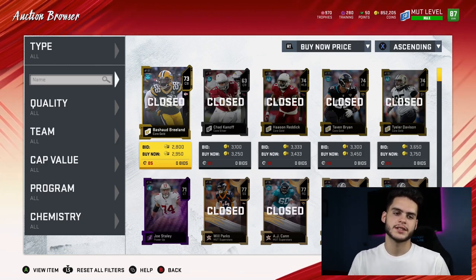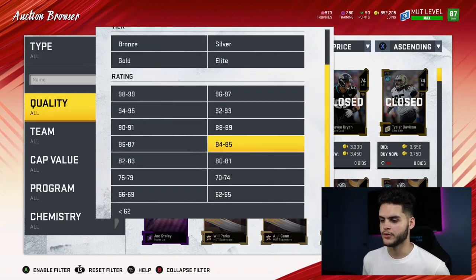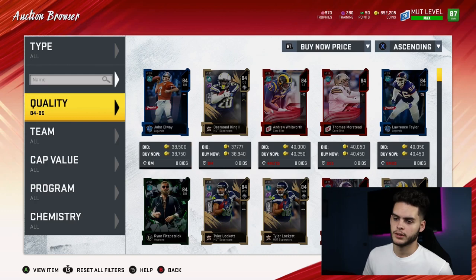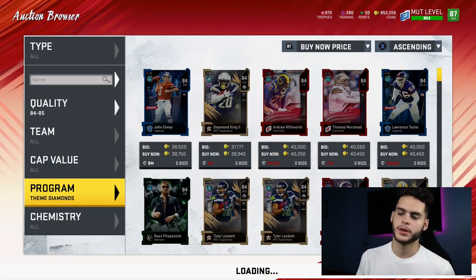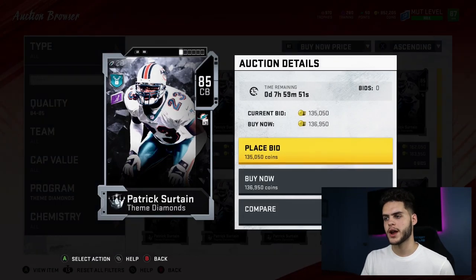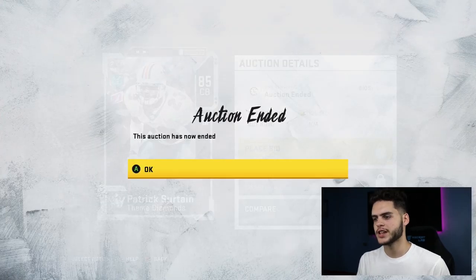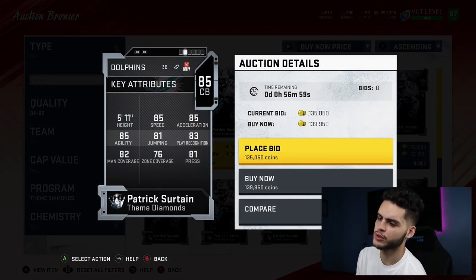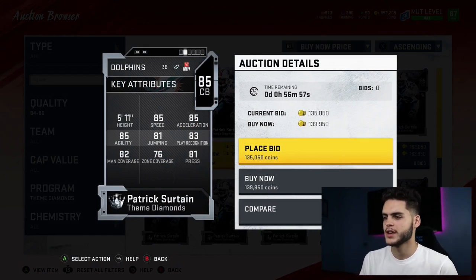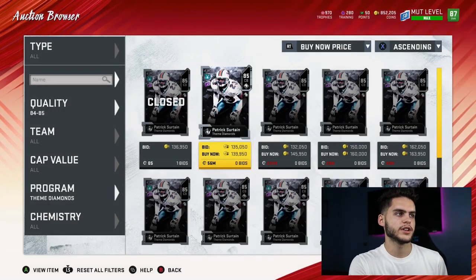Now let's get into this video. So the first themed diamond is at 85 overall. Rank 32 is Patrick Surtain. Looking at his stats, 85 speed is good for a cornerback, but he has low zone, low man, and low press. He's tiny, so he's kind of an unusable corner in my eyes. He's gonna be overpriced.